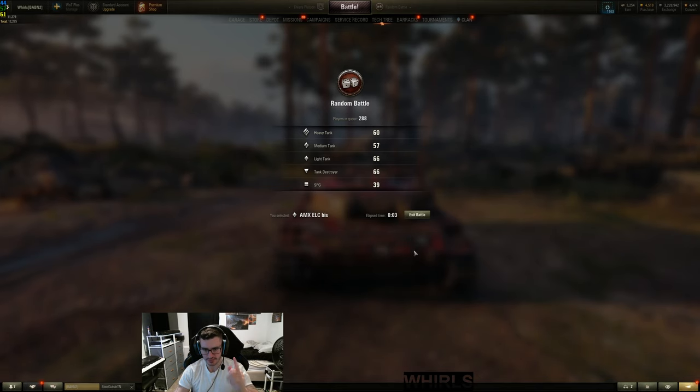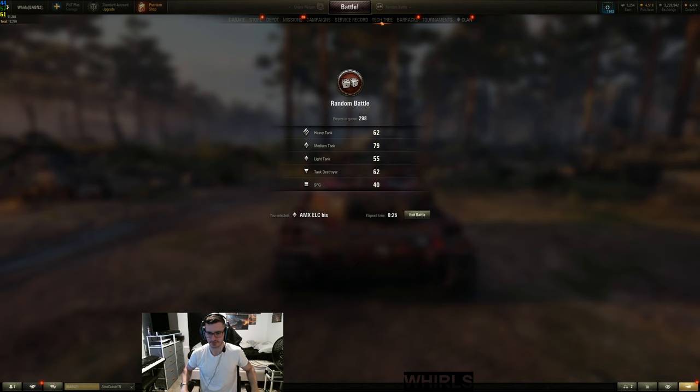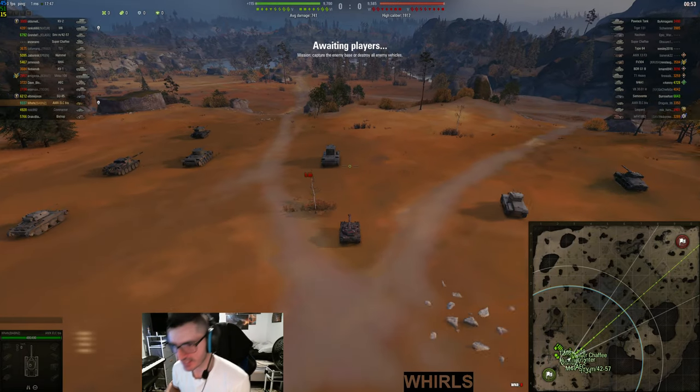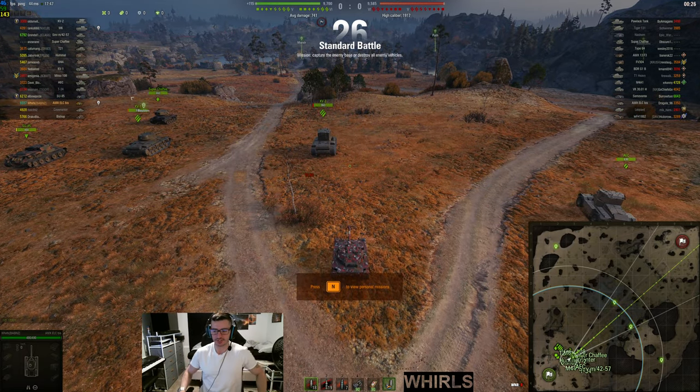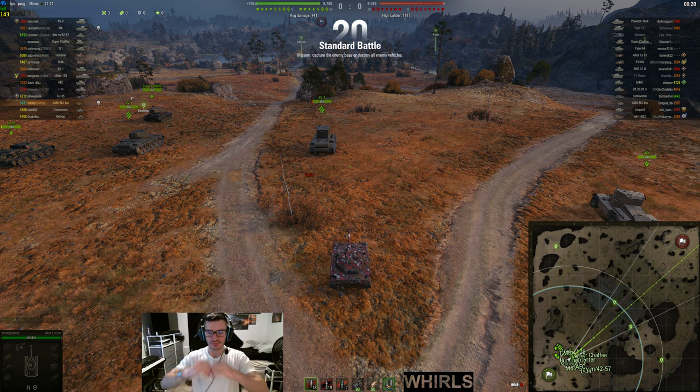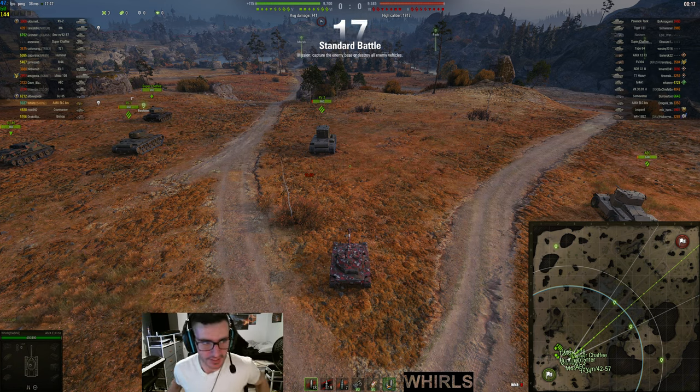We're going to try it out with this setting turned off. I already played three battles with it off and it is drastically better. When you're aiming, you notice it — with the mouse you only have to move just a little bit if you need to get that shot in quickly. If someone's going behind cover, it's so much better. Otherwise, you're sitting there with a guy in cover and you have to turn the tank and then aim and shoot — the most annoying thing ever. With the setting off, you can just turn the hull a little bit and shoot without your bloom going crazy. That's what makes this thing really effective.